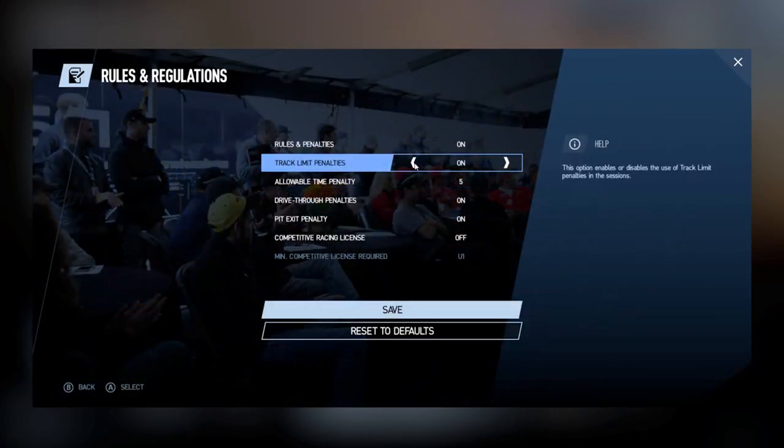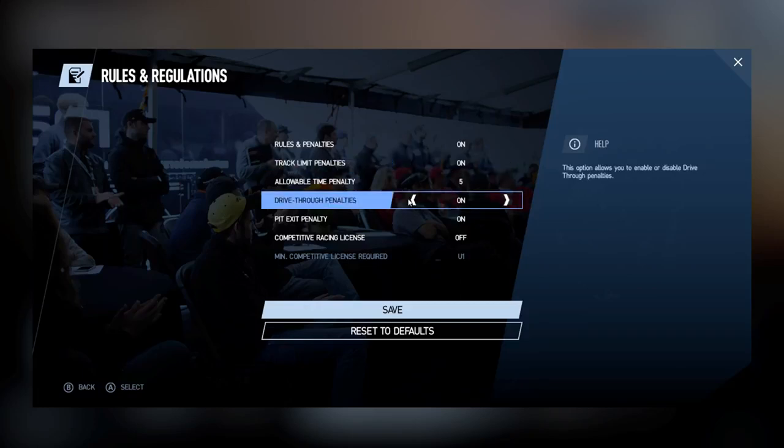The final few settings include rules and regulations. You can change the rules and penalties applied to races, along with track limiting penalties, allowing time penalties, drive-through penalties on or off, pit exit penalties for going over the white lines on exit, having a minimum competitive racing license acquired through career mode, and choosing a minimum requirement for those licenses.